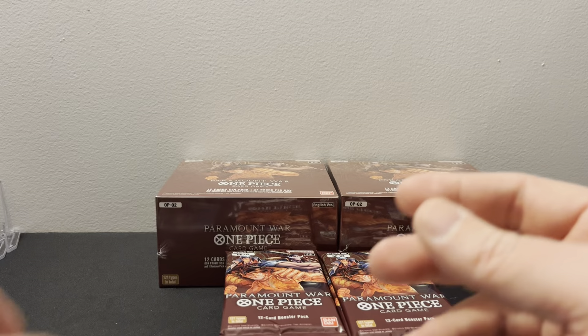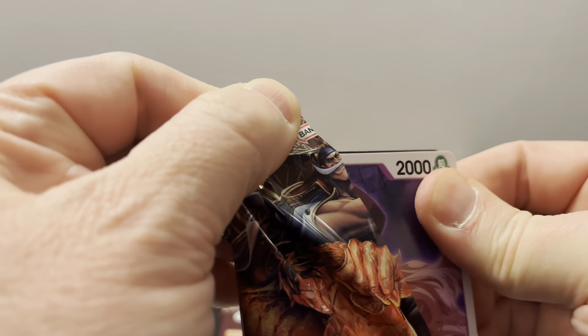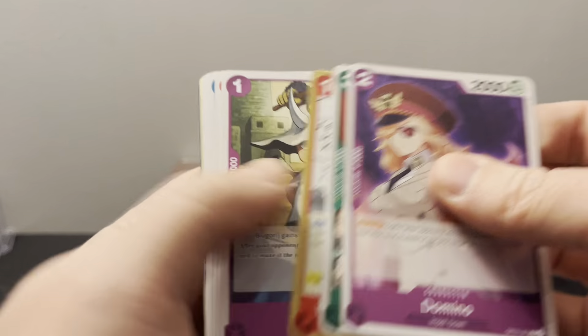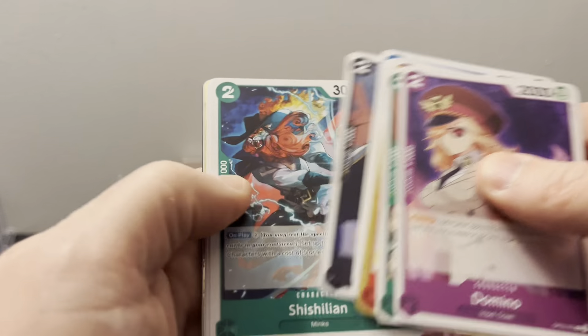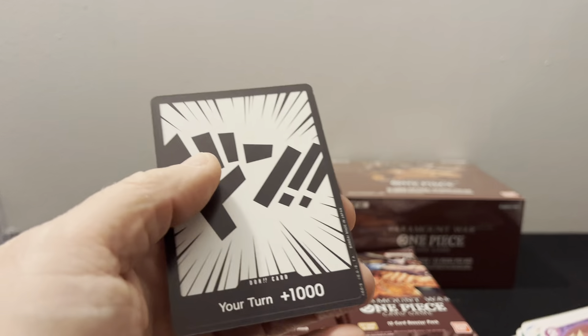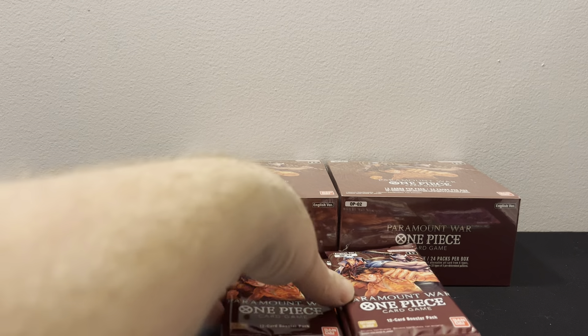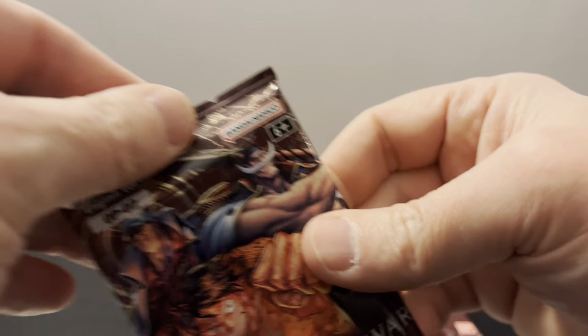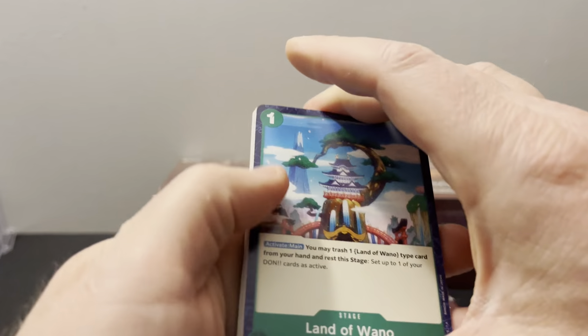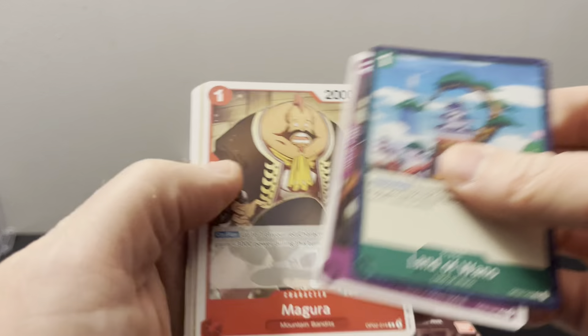It's kind of messed up in a way because everybody wants the leader alternate arts — they're the most popular and the most expensive. She's looking at me like, 'You took my bone, what's going on, Daddy?' It was funny because she has like 10 of them around the house — she could just go get one somewhere else if she really wanted to, but dogs don't reason that out.